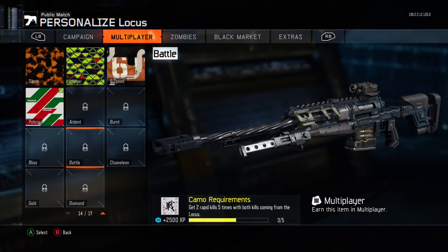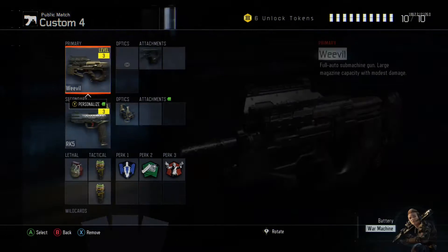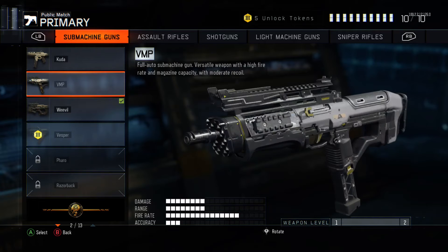So that's pretty good. We've got 6 unlocked tokens, so let's see what we can do with them. First thing we're going to do — the VMP, I've heard it's good — so we're going to unlock this. That's unlocked, we've got 5 left.